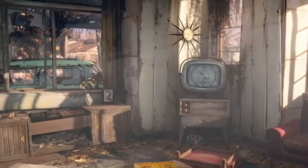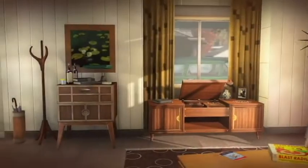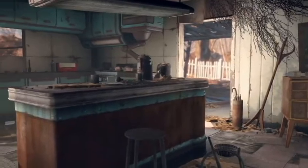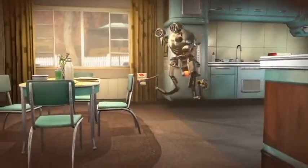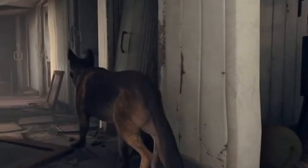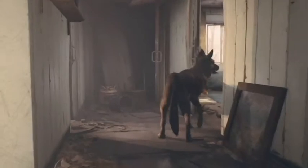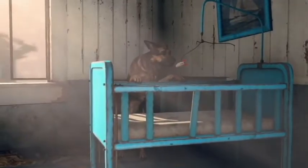Here we can see them pan out and show us the destruction, and we get the first cut back to the pre-war time. They come back, we see the dog come in, and the announcer is talking about what's going to happen with the Great War. The dog explores some more and the Mr. Handy box is right there from what we saw earlier in the trailer.